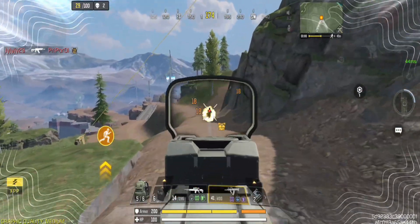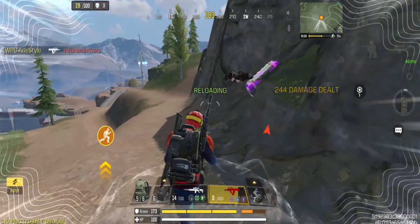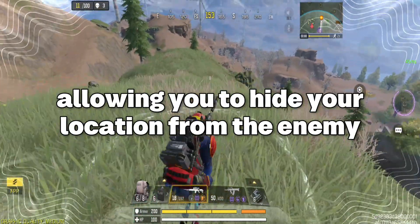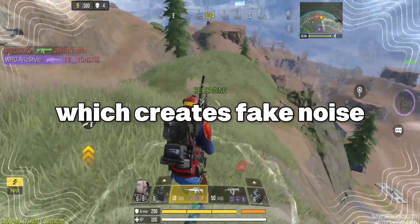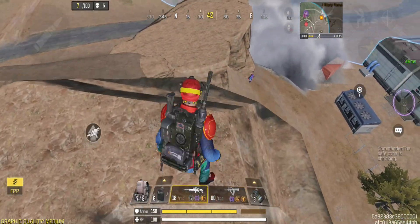You can use it to create false noises and deceive your enemy. That's why I compare it to the silencer — because it serves a similar function. With the silencer, the gunshot won't be heard much, allowing you to hide your location from the enemy, almost the same as the Misdirection Device class, which creates fake noise. It also gives you the ability to speed up your movement after activation.